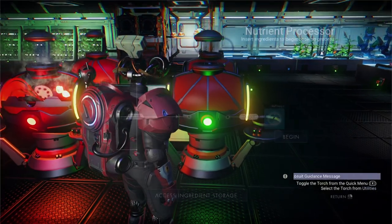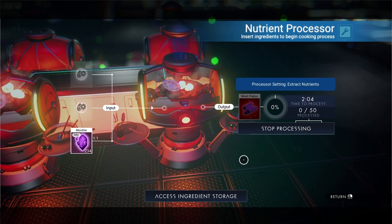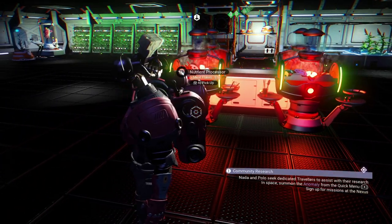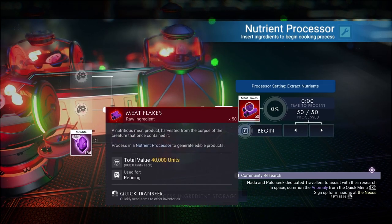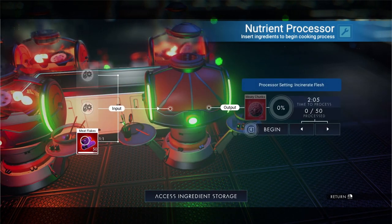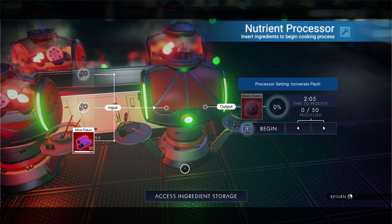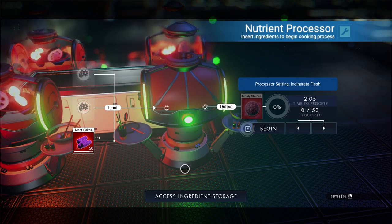Once you have refined into Mordite, you now want to head to the nutrient processor. Here you will put in the Mordite and refine it into meat flakes at a 1-to-1 ratio for up to 50 at a time — meat flakes, just like mama used to make. As appetizing as the meat flakes may be, once they are done you want to refine them as well into meaty chunks. You'll get a stack of 50 meaty chunks from each nutrient processor cycle.